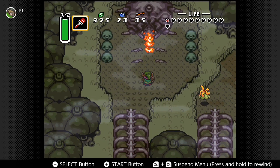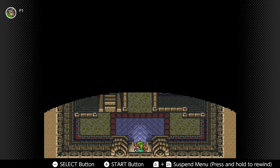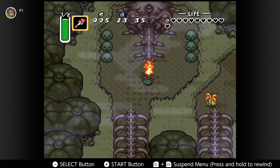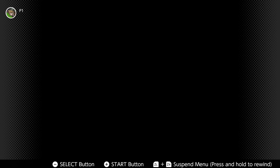Head towards the same place in this dungeon that you got the Master Sword from the Light World. You'll encounter this corpse, and then you'll just use the fire rod on it. It's that easy to get into the area where the boss is.